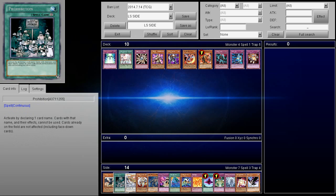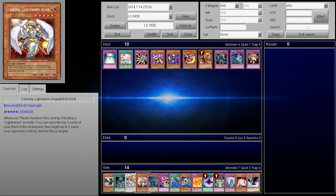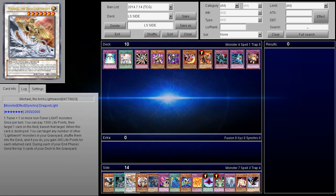Also, I wanted to mention: Prohibition is not a good card. I've seen a few players talk about Prohibitioning Judgment Dragon — that is a terrible idea, because there are so many cards like Lila that can pop it. Obviously it's face-up, so they know what it is. There's also Celestia that can pop it, and there's also Michael the Lightsworn Archangel, which comes out every duel at least once. Michael can just get rid of any card that would stop their main card, which is essentially Judgment Dragon.